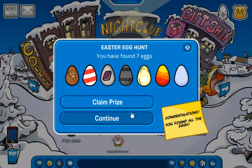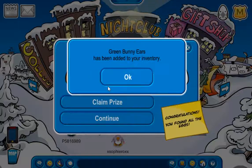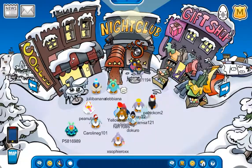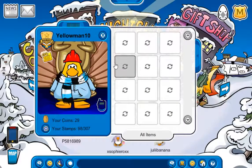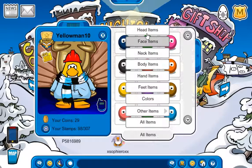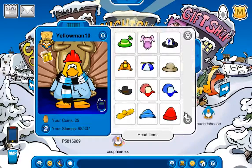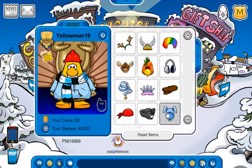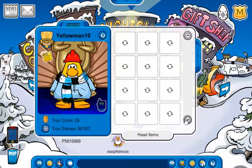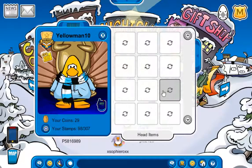Congratulations — you found all the eggs! Let's claim our prize: the green bunny ears. That is awesome. Let's pick that up. I think last year it was the blue ones. We might stumble across last year's while looking. There's the one from three years ago. Yep, there's the one from last year, and there's this year's, right next to the St. Patrick's Day hat. I'll be wearing this the entire week, because Easter is literally on Sunday.